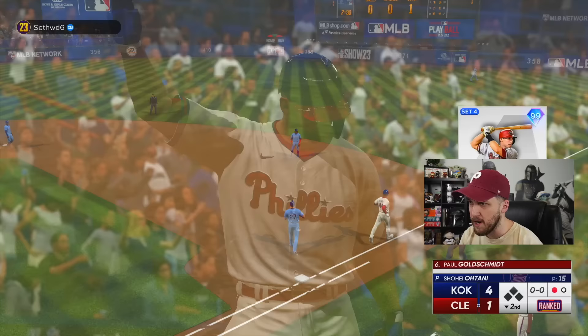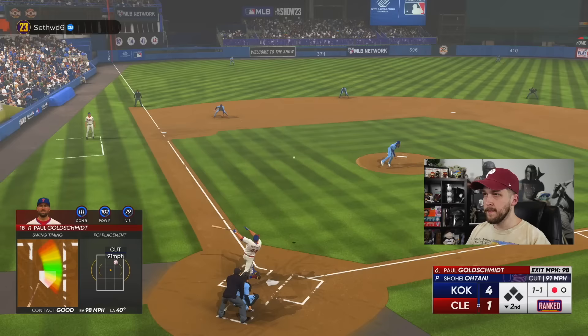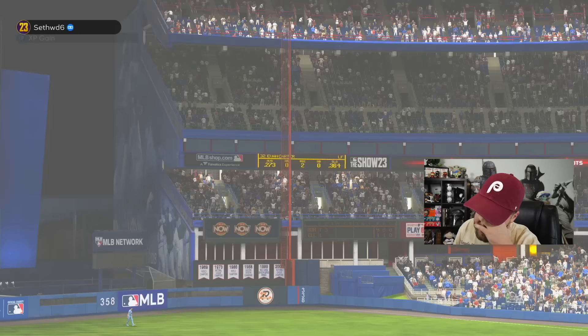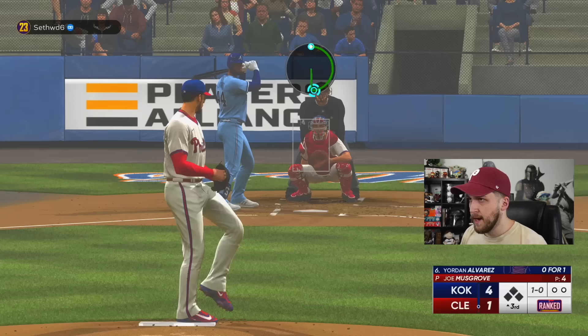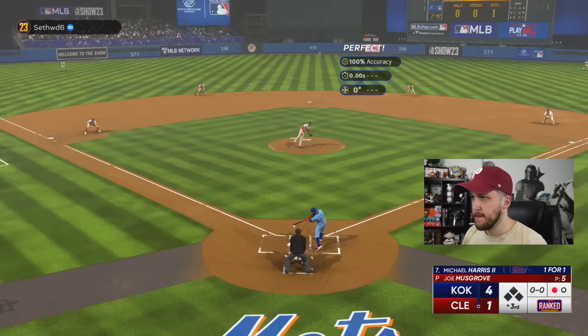I'm pretty positive that this is on All-Star, so I should be able to put up some runs. But the elevation is 20 feet — that's nothing... okay, the elevation might actually screw me. That is a warning track shot. I cannot do that after giving up four runs in two innings. I should have just stopped while I was ahead after that first game — you guys would have thought I was actually good at MLB The Show.